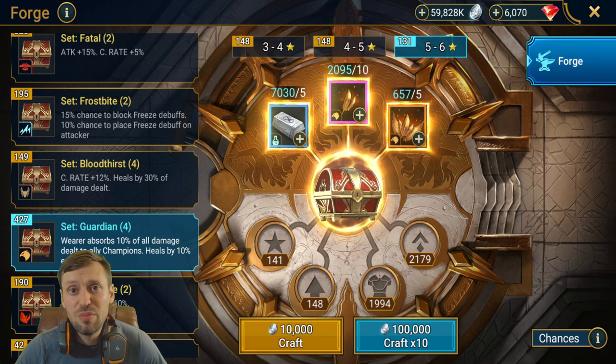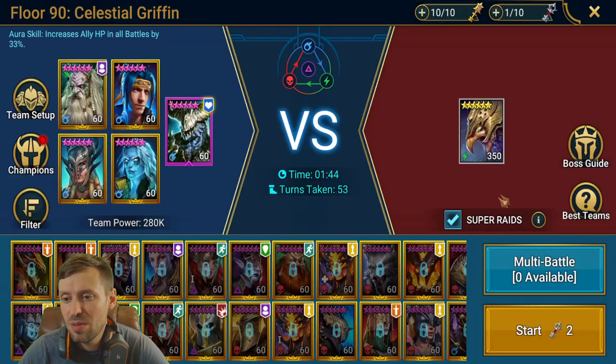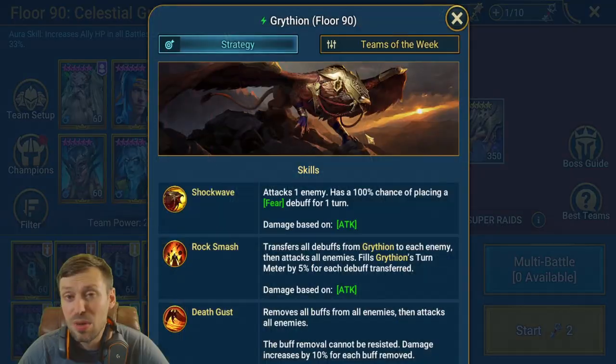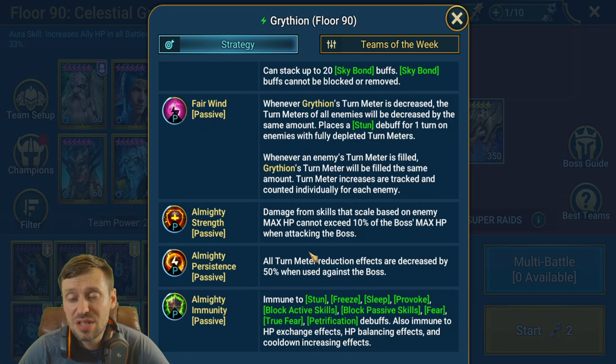Let's look at the Griffin's abilities. We're in the Doom Tower — you just click on the boss you want to look at, go to Boss Guide, and scroll down to his abilities. He is immune to Stun, Fear, Sleep, Provoke, Block Passive Skills, True Fear, and Petrification. All bosses also share the same passive skills.